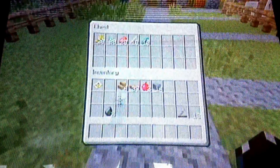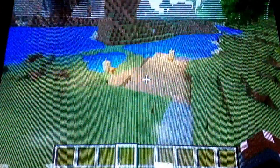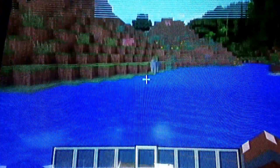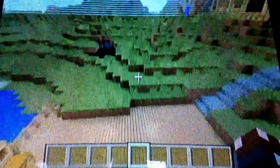Here we have our sheep, cows, chickens that lay eggs, pigs, wolves, and ocelots, and here's a chest with food for them and some seeds. Down here is a little deck with fishing rods, and there are some boats too — you can just drift off into this river that goes into a jungle.